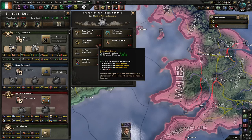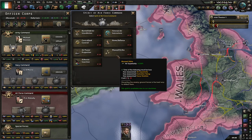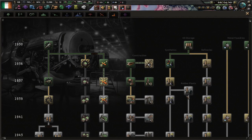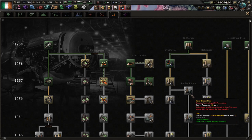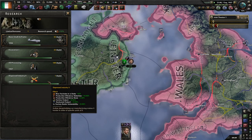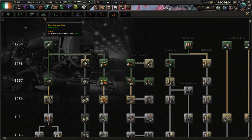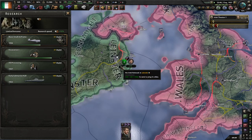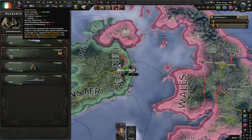I'd almost always go with Centralized Control just because of the plus everything bonus. Extra air superiority wouldn't be bad. That's a while away anyway. I'll get this as a prerequisite for the first industry. I might research the basic sub. So we are finally gaining more than one political power per day.